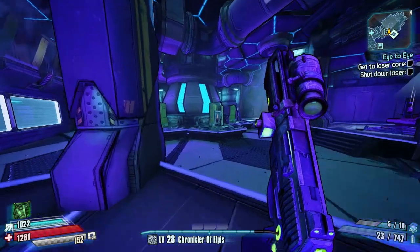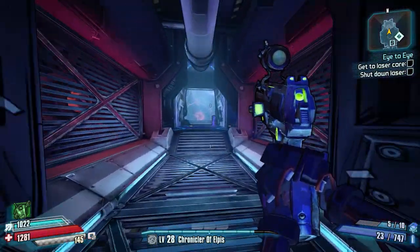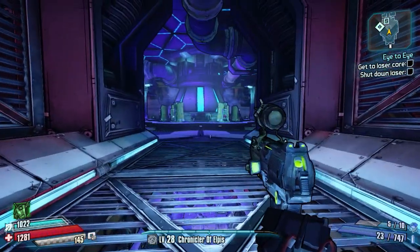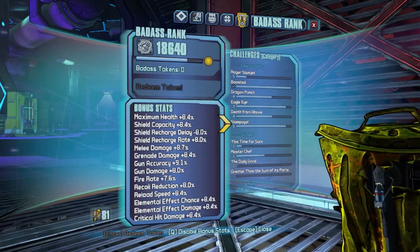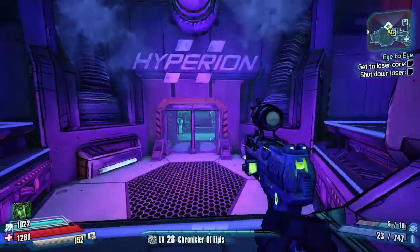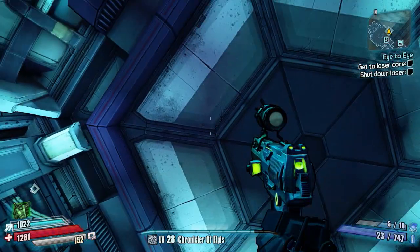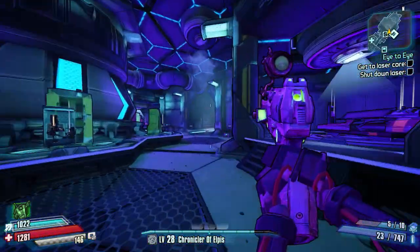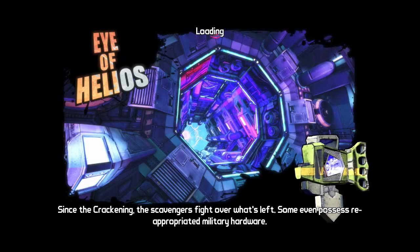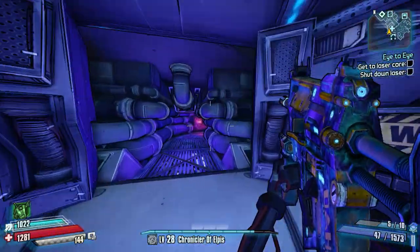There's a little exploit with this chest room: you're only supposed to be able to farm it once, but as long as you don't exit this area you can quit out and come back in whenever you want. I'm going to force the game to save by toggling my Badass Rank — I had it in read-only last time because you're only supposed to farm Zarpedon once. Once you open all the chests, you can just quit out and come back in and farm the chest room over and over.